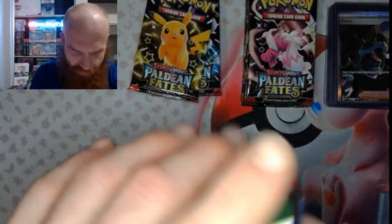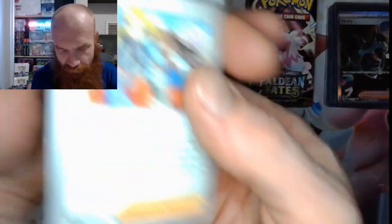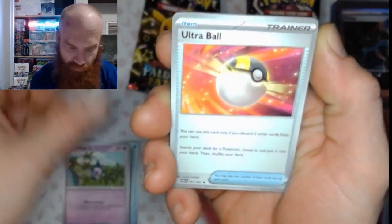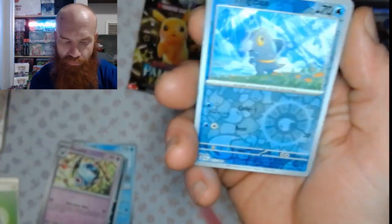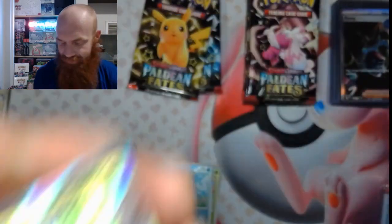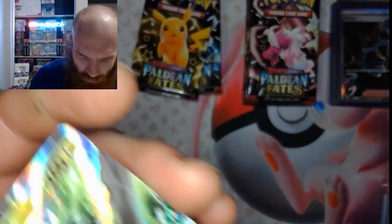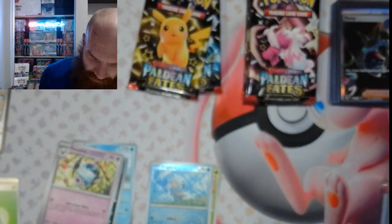First pack, let's see what we get. All right, energy flip. Okay, Paldean Student, Lapras, Scraggy, Mime Jr., Ultra Ball, Swoobat, Clive, Maractus, Frigibax reverse — and how about that, a first pack hitter! The Neuvern EX with the double rare. All right, come on Paldean Fates, keep being nice to me.